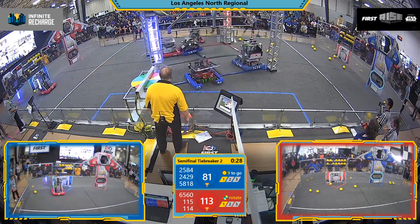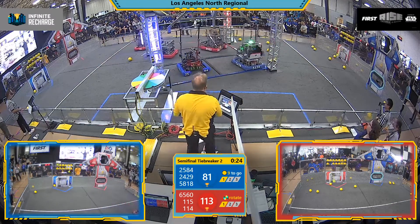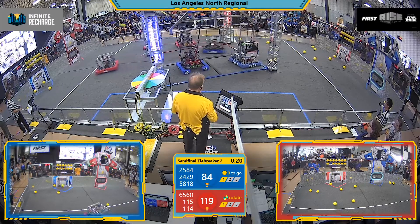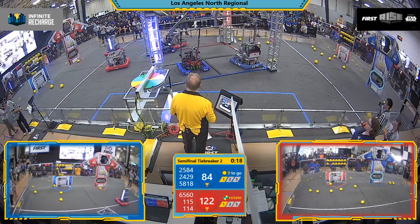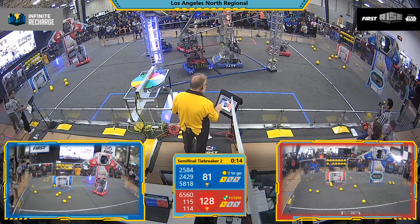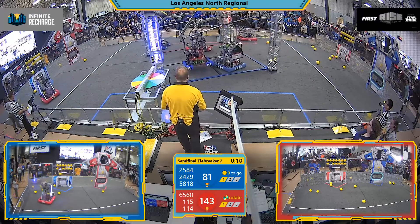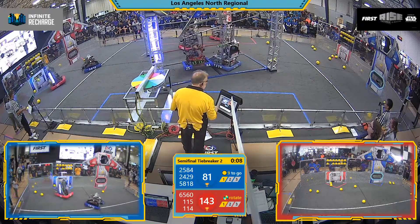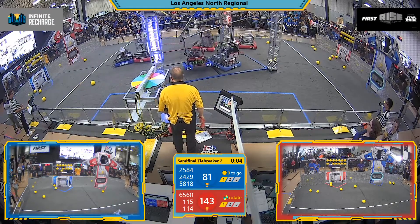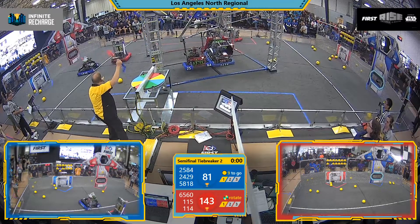Riviera Robotics looking around. That sound means it's time to activate the shield generator. 25-84 looking to climb. Riviera Robotics trying to prevent the Red Alliance from climbing. Meanwhile, 24-29 blocking out Engineering Club, struggling. Five seconds left — only one robot is up, 65-60.